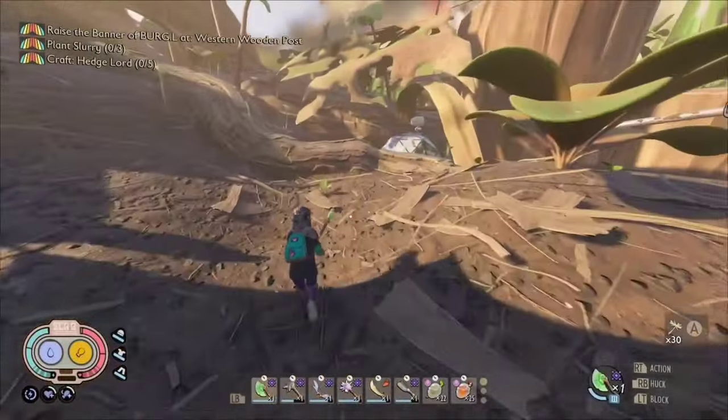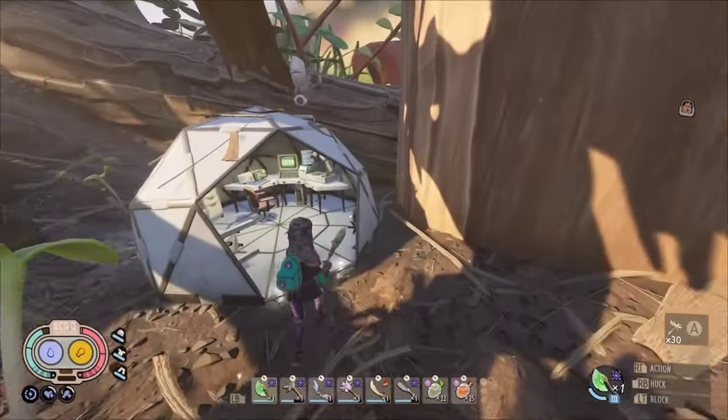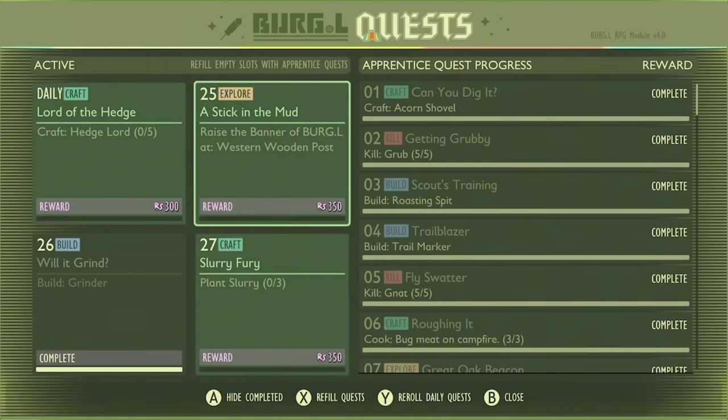Hey, what's up guys? I'm Terry Tuna back again with another video, and in today's video I'm going to be going over the quest A Stick in the Mud. A Stick in the Mud is one of the new quests that was added in the recent Apprentice quest system, and it doesn't really give a lot of info on where to find the Burgle flag.